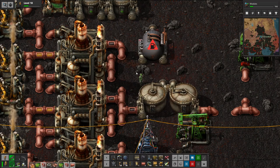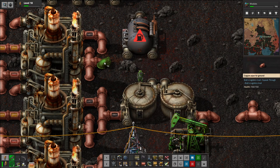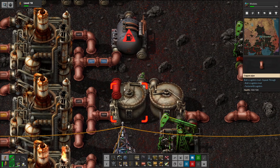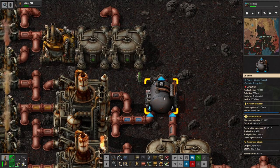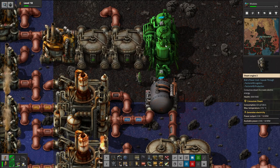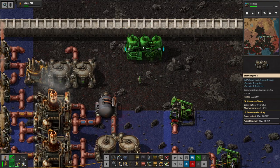Give me some piping. There we go. And there we go — so it's turning crude oil into steam. Fuel pollution 1,000% — oh my. So in theory this creates far more pollution. But then I can put steam engines connected to it, and that will pump out power. Honestly I think it would be better to do it like this if I were to do this. Get out of my way. And then a substation for them of course.